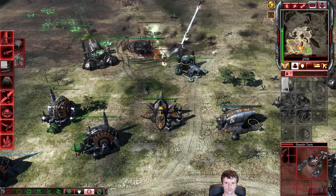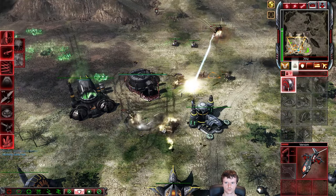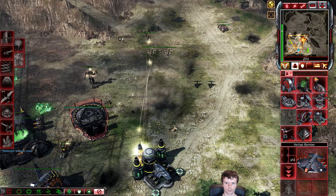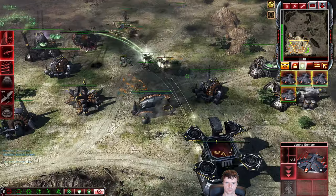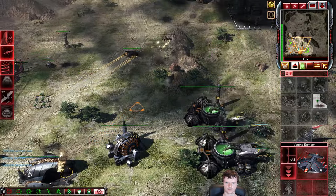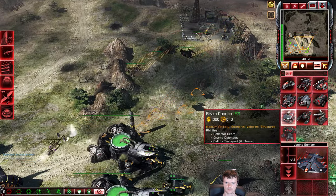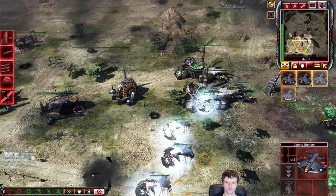The two Stealth Tanks are still alive, though I just lost one — almost destroyed, but it regains its stealth. Stealth Tanks lose their stealth capability if they are really damaged: when they fall below 33% health they can no longer be stealthed and need to be repaired back up. Phoenix sends in the Orcas, but I have the Vertigos in pursuit. Vertigos, if you didn't know, have a tail gun on them which allows them to target aircraft, and they don't need to return to base while using this weapon. All of the Orcas go down to the Vertigo bombers.